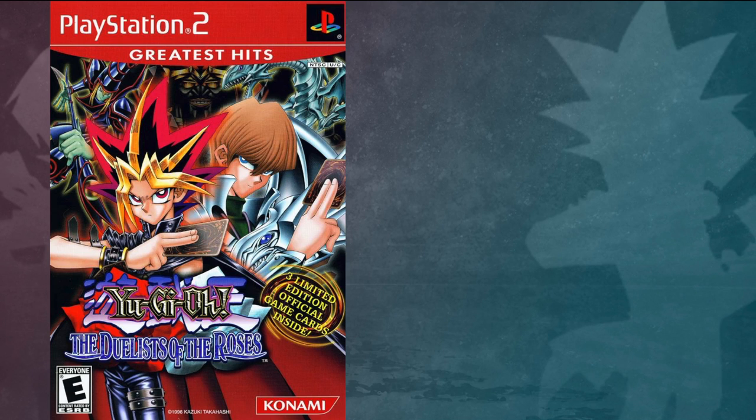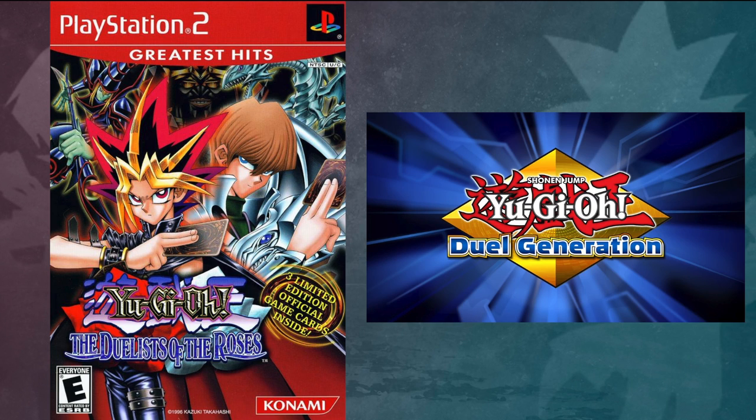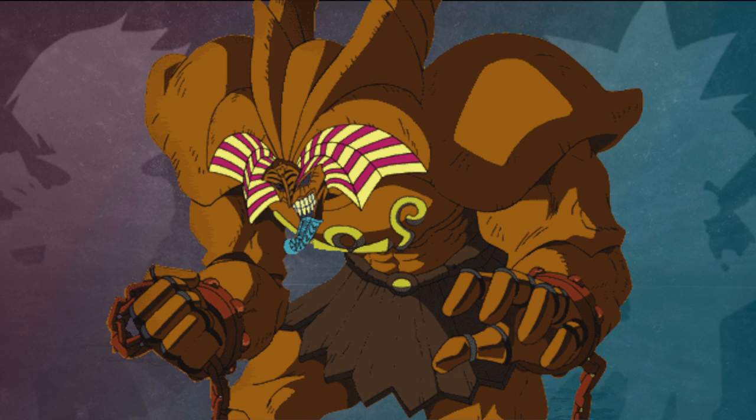In the game Yu-Gi-Oh! The Duelist of the Roses, this card had to be on the field in order to win rather than just in your hand. Also, in the game Yu-Gi-Oh! Duel Generation, when this card's victory condition is achieved, the winning player will declare either 'Exodia Finale' or 'Face the Unstoppable' rather than the classic 'Exodia! Obliterate!'